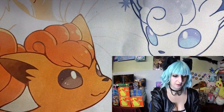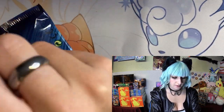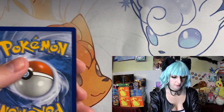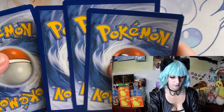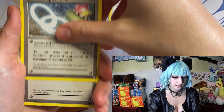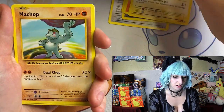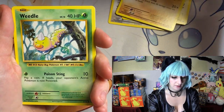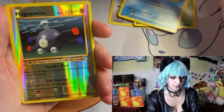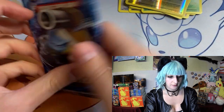Alright, we'll start on the packs. First one — got Raichu on that pack art. Alright: Raticate, trainer, trainer again, Charmeleon, Pikachu, Machop, Weedle. And we have a Magnemite for our shiny card.